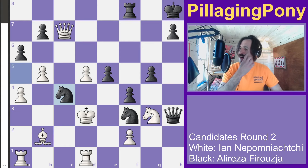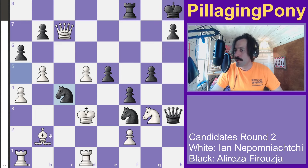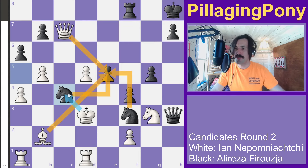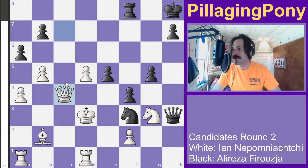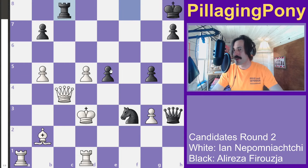Black again gives up material to keep the game rolling because e5 is a big, big threat we can't allow. Now we have two defenders. If white captures the knight incorrectly, he'd lose his queen with the pin — so he has to capture the other way, just to disconnect the attack on e5.